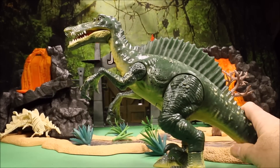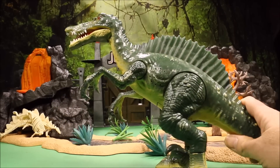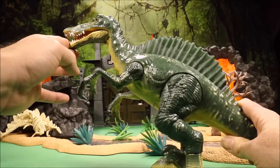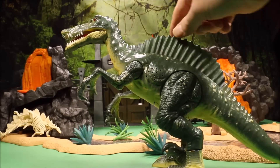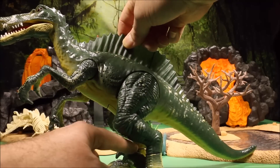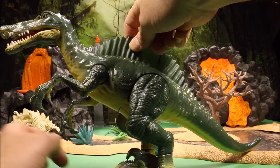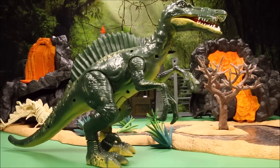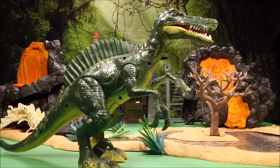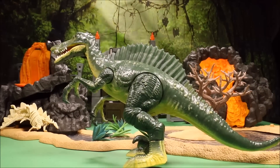This is the Animal Planet Spinosaurus. If you push down his arm he lights up and roars — unfortunately his mouth does not move, and it is a very annoying roar. He does have a third claw, which I think was a mistake. They must have been looking at the Spino Raptor toys that have a third claw because it's a mix of a Spinosaurus and a raptor. I think Animal Planet made a huge mistake there.